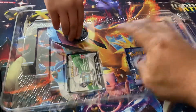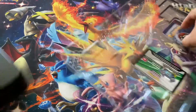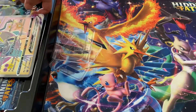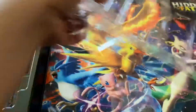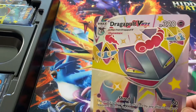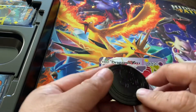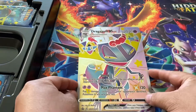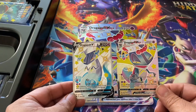Let's get the cards out. Oh my giant Dragapult VMAX — I'm gonna try to flip it. Wow, look at that! Let's see if it's on camera. That's the giant card and the jumbo coin. Pretty cool. And these two very rare cards.